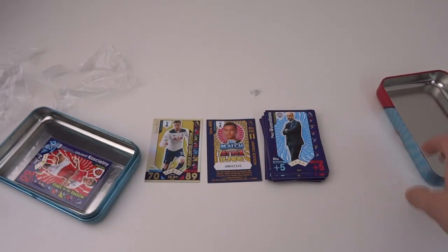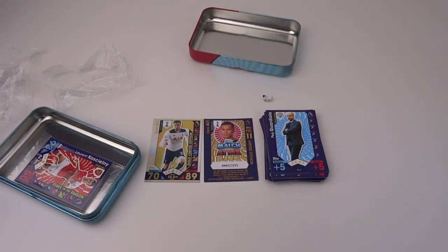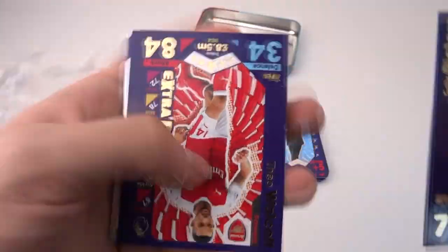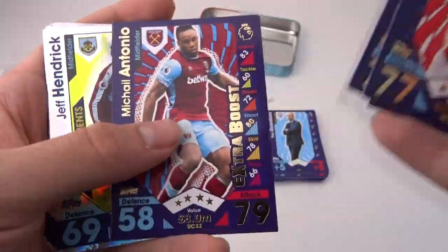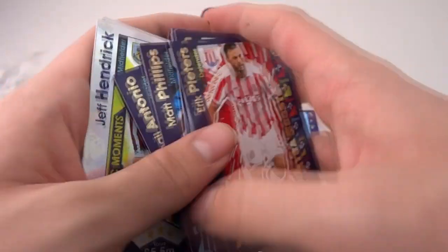We've also got some extra boosts — awesome managers in there by the way: Conte, Guardiola, Mourinho, and Klopp. We've got Eric Peters extra boost, Adam Smith extra boost, Walker extra boost, Coutinho extra boost, Rashford extra boost, Matty Phillips extra boost, and Miguel Antonio extra boost. Look at all those extras!